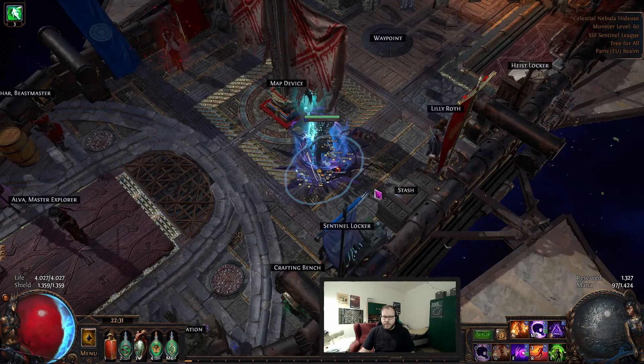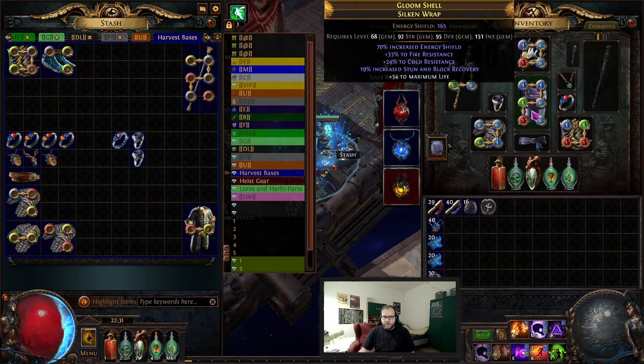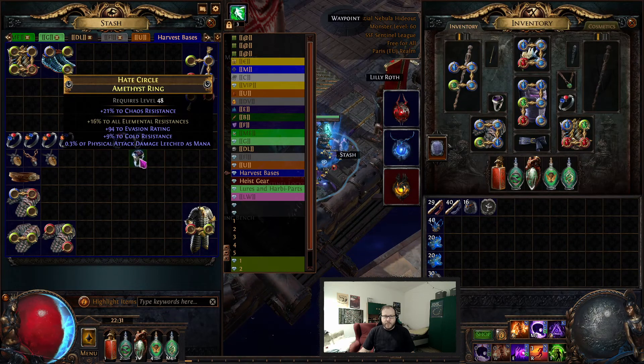I'm just building up my stacks of fragments, so having more chance to contain extra content while I throw in random maps is really comfortable. You'll see a lot of harvests, and I have this essence node, and I'm currently working towards the harvest node, so all in all it is quite smooth.